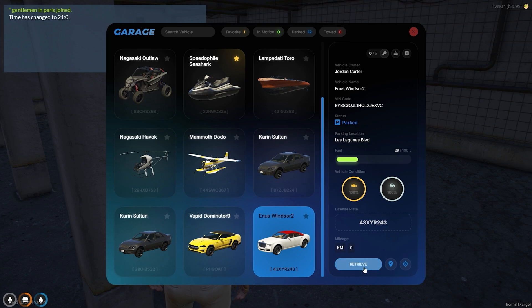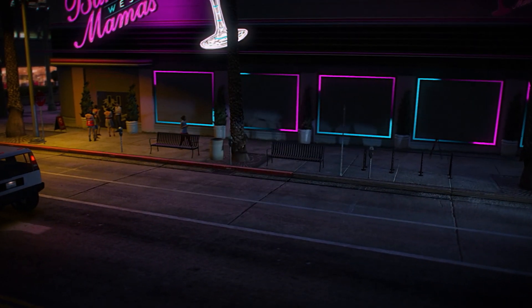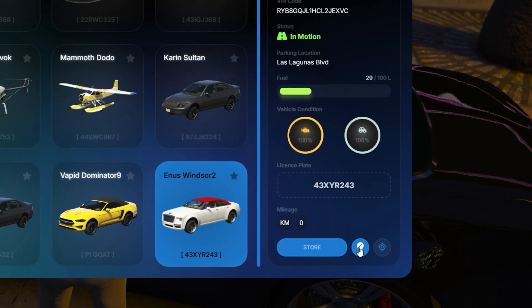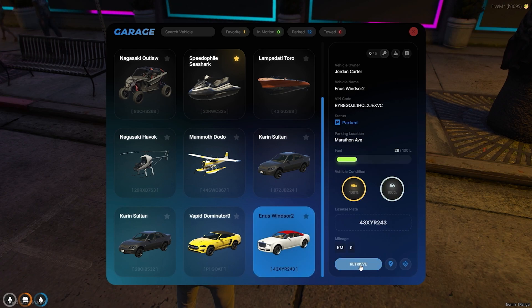When you arrive at the marked GPS, you can pull out the parked vehicle. The script allows you to park the car anywhere on the map and save its localization by clicking the button at the bottom of the tab. After that, the car's GPS will be stored at a particular location, and you will only be able to take it out at that place.